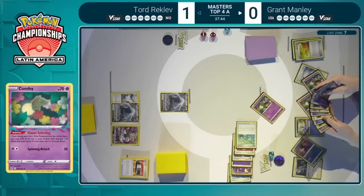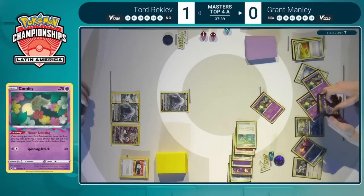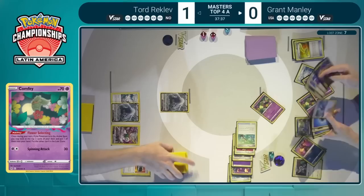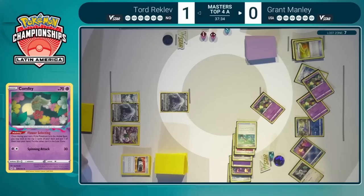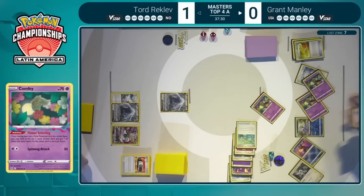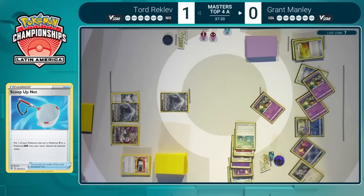With all that information in mind, Tord decides to just go ahead and leave the Lugia up. That Capture Energy placement was pretty key — could have given Tord a false sense of security. Now we know he does have the option for Raikou, but Grant's bench is full. He also had a very tough Flower Selecting, having to choose between the second Sableye and the Ordinary Rod, but Grant has a Scoop Up Net to open up the bench space.